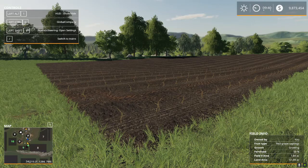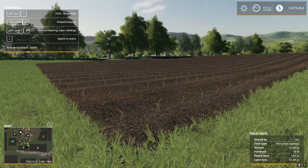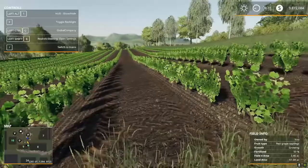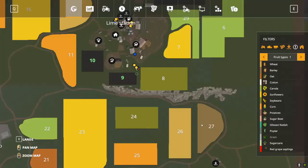At this point, what do we need to do? We just need to wait on these to start growing. I'm going to advance time and check back in as soon as I see some growth. It's been not quite 24 hours and we have our first growth on our grapes — looking pretty darn sharp.